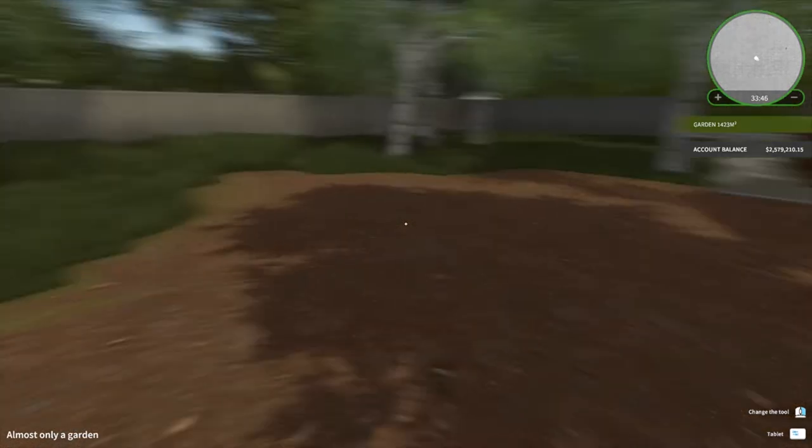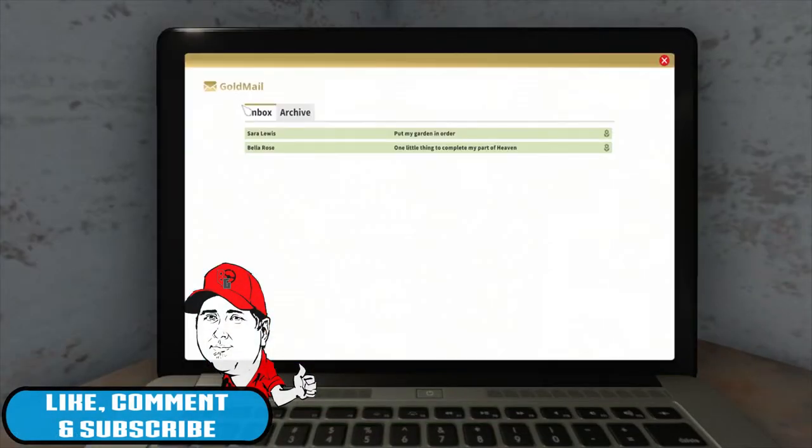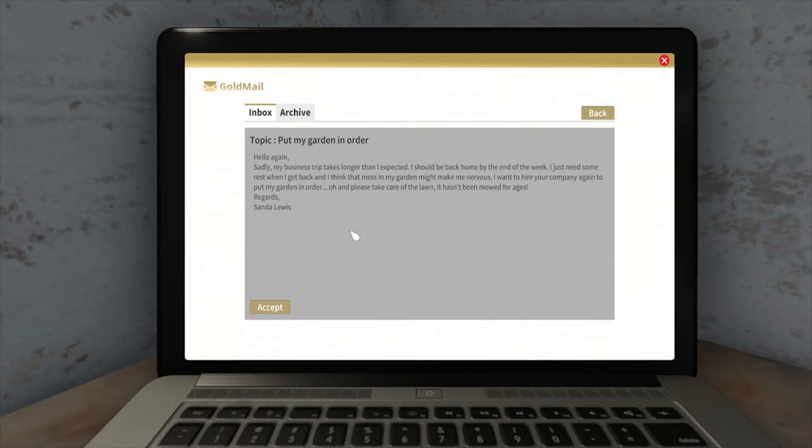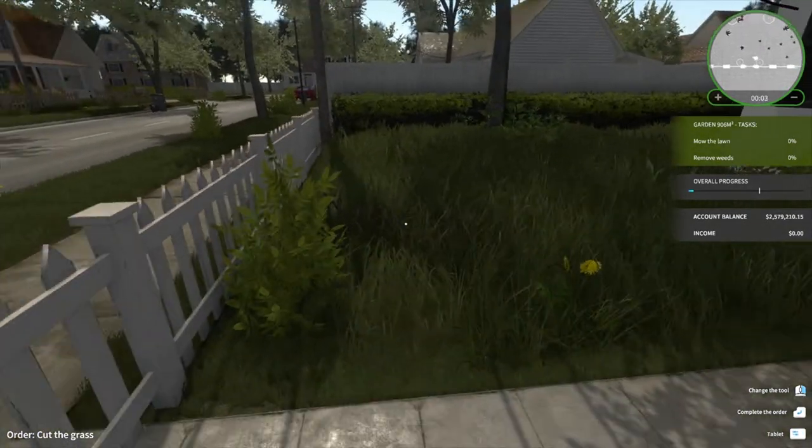Today we're going to do some more missions and orders. First up: Sarah - or Sander - Lewis. The message says: 'Hello again, sadly our business trip takes longer than I expected. I should be back home by the end of the week. I just need some rest when I get back, and I think that mess in my garden might make me nervous. I want to hire your company again to get my garden in order. Please take care of the lawn - it hasn't been mowed for ages. Regards, Sander Lewis.'